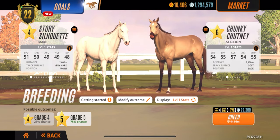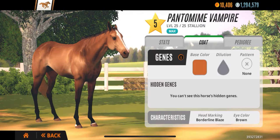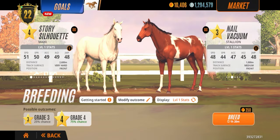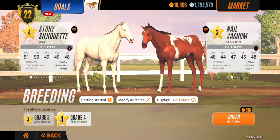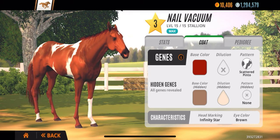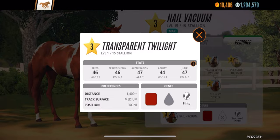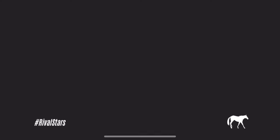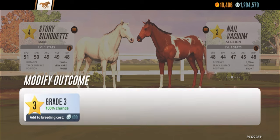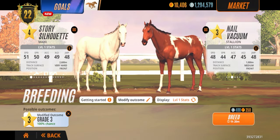We're going to keep refreshing until we find the perfect horse, and it only costs 10 gold to do that so it's nothing. Let's check this one out — it's 1200 meters. Pinto? That's splash, which automatically cancels it out, we don't want those in the pedigree. This one is 1000 meters, track surface medium. We want hard, but since the mare is hard this is a pretty great candidate. The hidden genes show none on the coat pattern. The pedigree is mostly scattered pinto and none, so there's a higher chance of getting something we like. We're going to experiment with this pair.